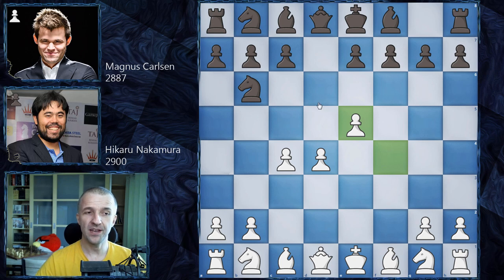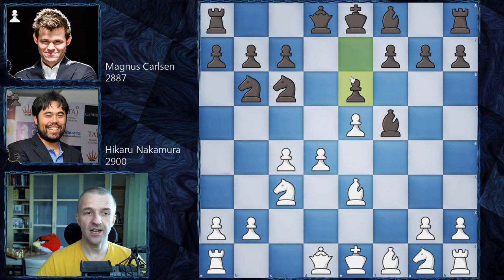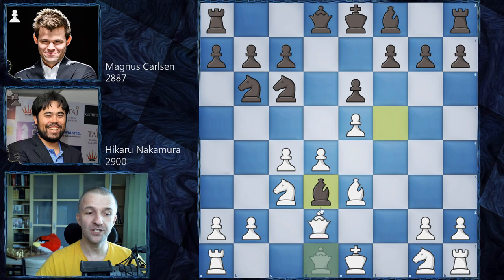The main idea here is knight c6 with pressure on d4, and after bishop e3 defending, only then bishop f5 — that's the main line. After knight c3, e6 closes one diagonal and opens another. One important thing: bishop d3 cannot be played here because of a well-known trap.